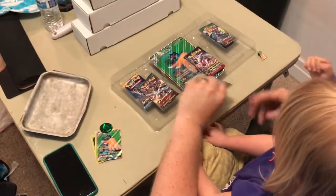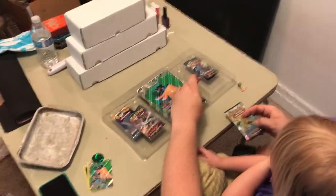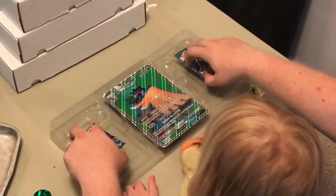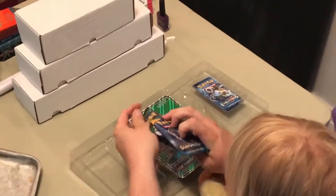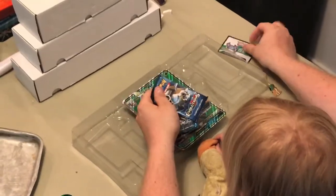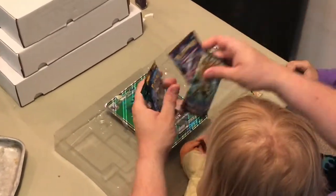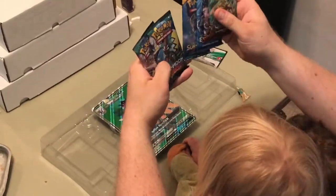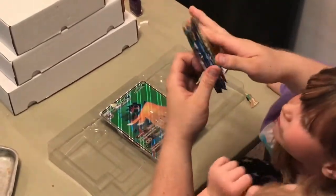We get six packs and the girls are going to decide who gets what pack. But these are the packs that this box comes with: Steam Siege, Breakthrough, Evolutions, Sun and Moon Base, and two Guardians Rising.